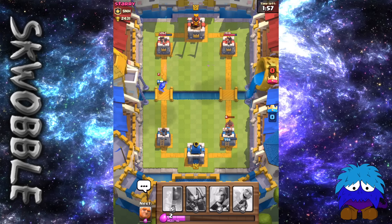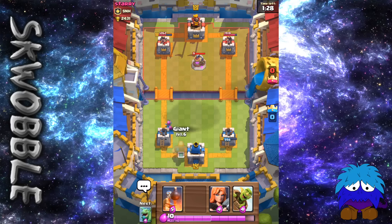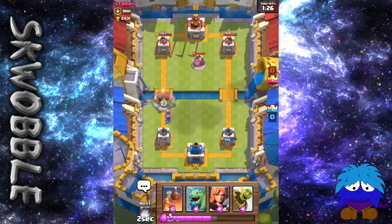Hopefully the Mini Pekka can get rid of those Goblins and run up to the tower and get a few hits off — but he just zapped that Mini Pekka to smithereens. Now I'm just going to wait it out until 10 elixir to counter whatever he does. I'm going to put my Archers in the back because I do not like sitting at 10 elixir — everyone should know this. Now he's going to drop in his Elixir Collector. I'm going to go Giant in the front, just like the last push.